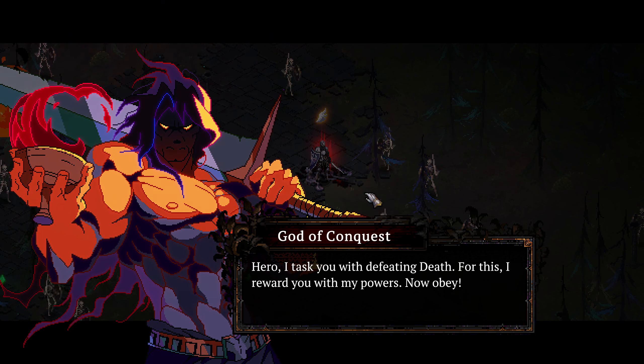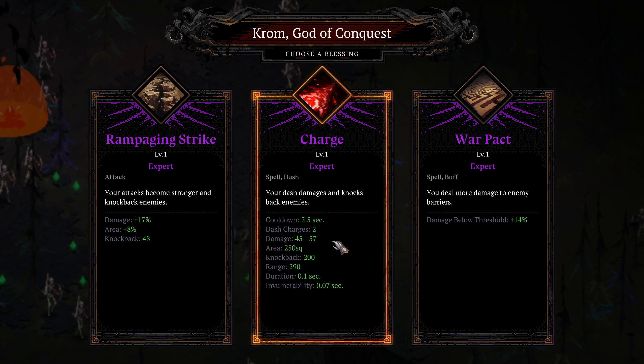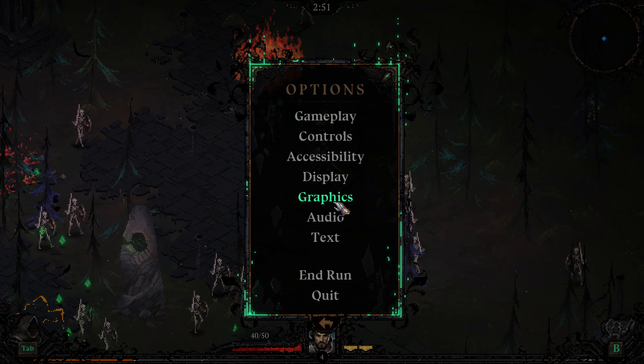Hero, I tasked you with defeating death - for this I reward you with my powers, now obey. He's loud. I need to lower the volume on those. Rampaging strike - your attacks become stronger and knockback enemies. Charge your dashes, damages and knocks back enemies. Warp pact - you deal more damage to enemy barriers. That could be useful. Let's get more spell area and go to audio settings.